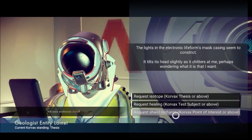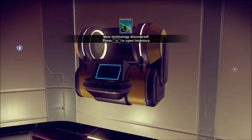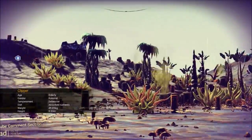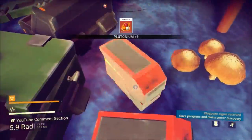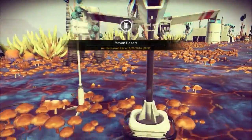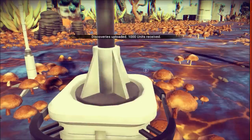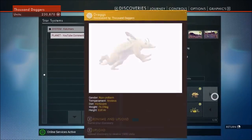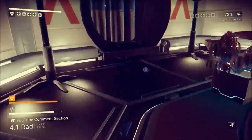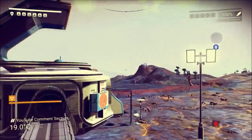I continue to explore points of interest — that's really what you do in this game. You go around to points of interest, discover new places, get money from discoveries, and collect resources. I've kind of stopped scanning animals since I'm only missing one. I get 20 words at this point and I know a few more later in the episode. I'm starting to get a good vocabulary going but I still don't have nearly enough to have a conversation with any of the aliens.